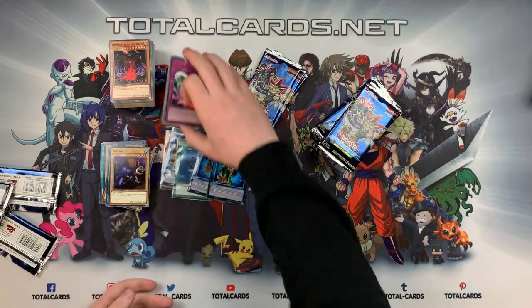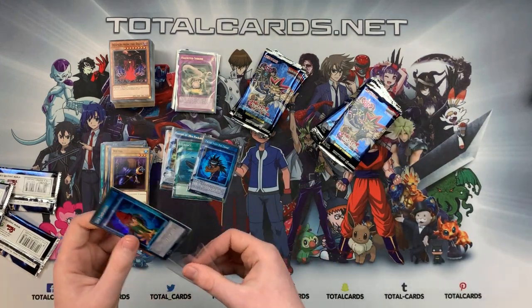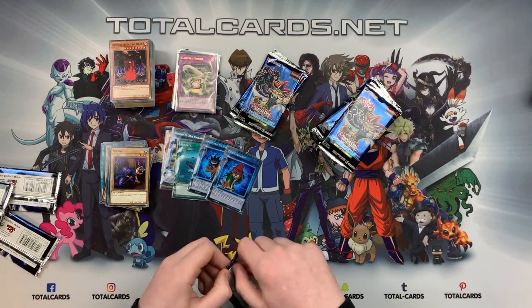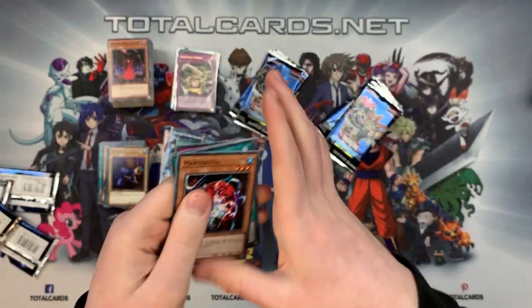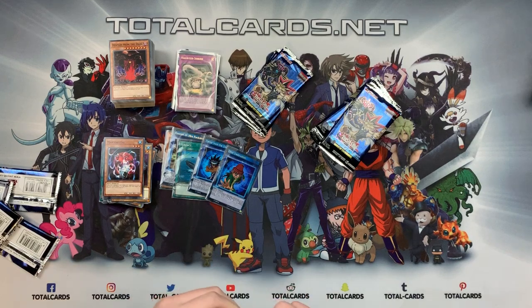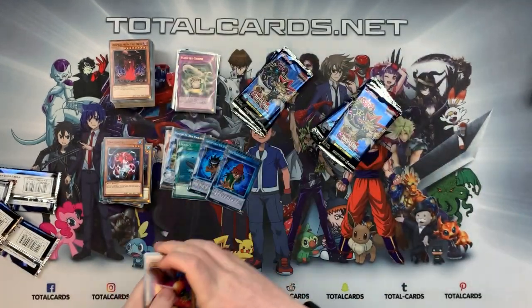There's one more skill card left — do the special chant, give us another Magician of Black Chaos or the final skill card, please! Let's plow through these packs assuming we've seen most of the commons now. Suzuki Samurai — the boy!